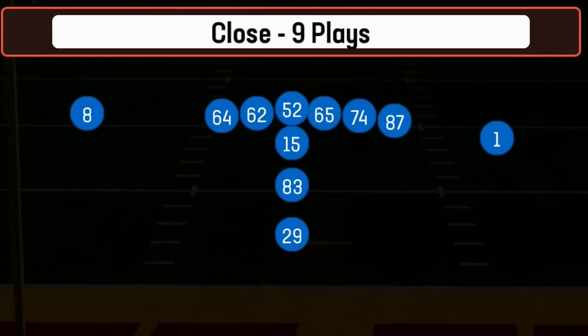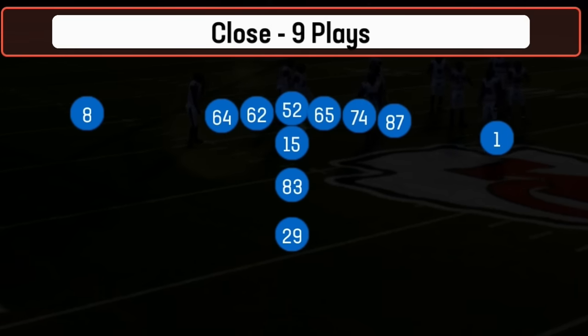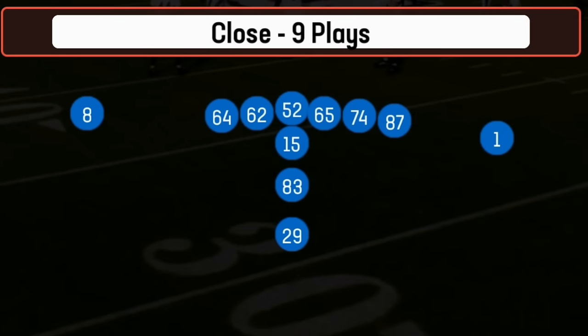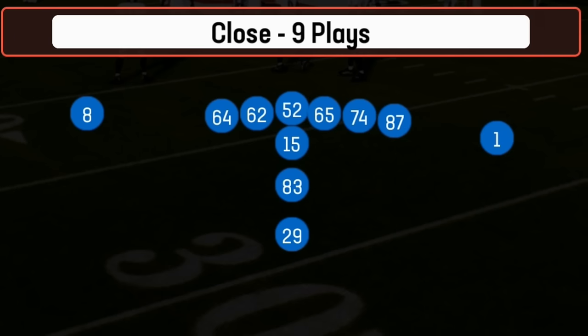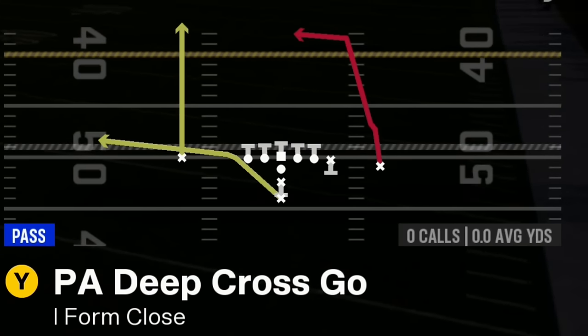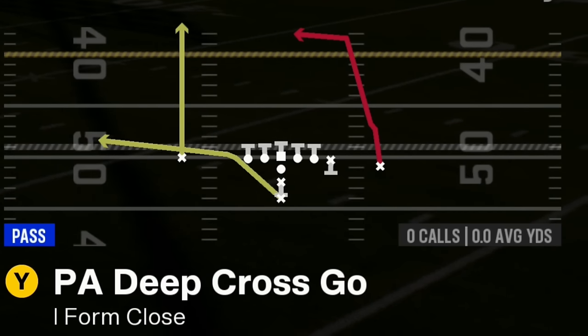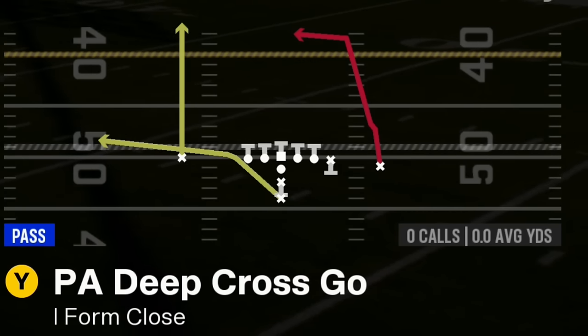Next up, I'm going to switch over to Madden to show you guys a play that can be found in both college and Madden. This can be found in the Kansas City Chiefs offensive e-book that I put out earlier this year, as well as the Michigan Wolverines offense. The formation is called the I-Form Close, and the play is going to be the PA Deep Cross Go, as this has a very unique route that's also found in my Georgia offensive e-book as well in a different formation.